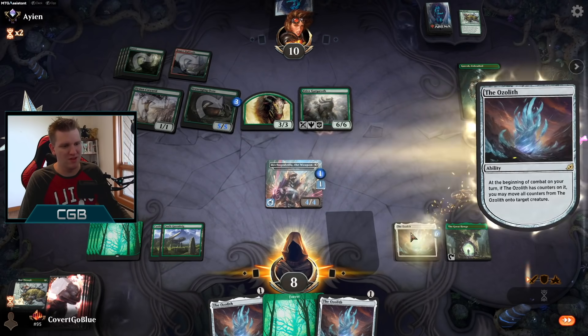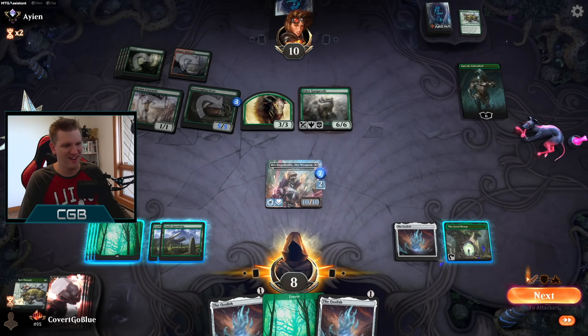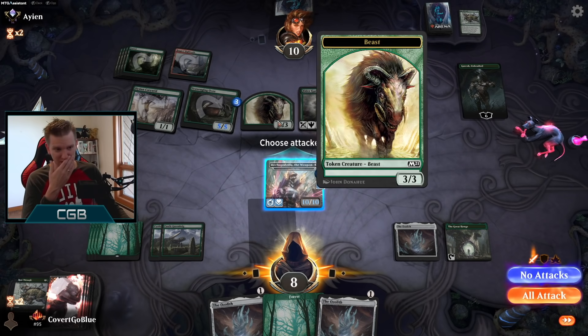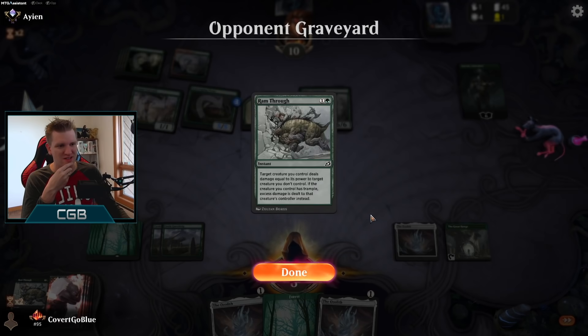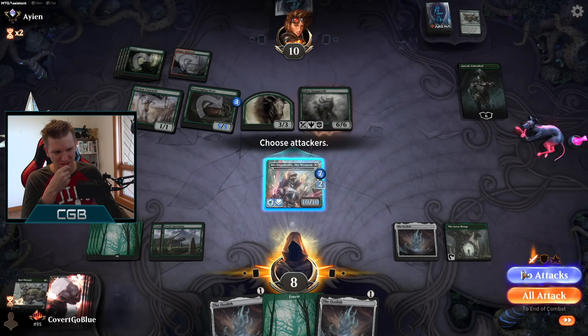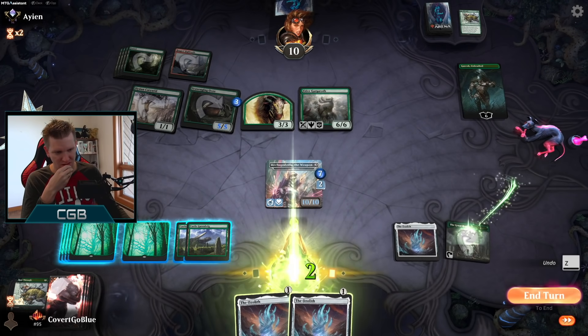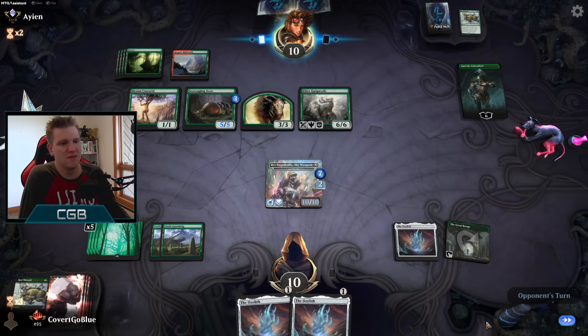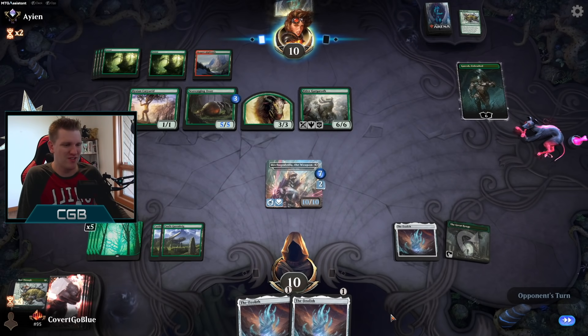What a troll job — what do we get for the counter? Lifelink! Oh baby. No trample though, so they can chump and swing back, but we're at 20-something. They don't have a good attack though, not really. 10/10 deathtouch lifelink — we're gunning for trample or a Gemrazer off the top.